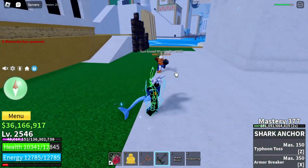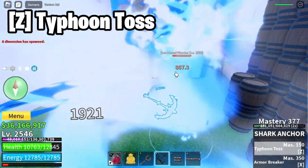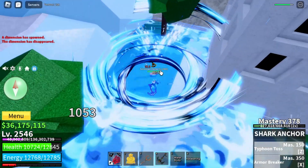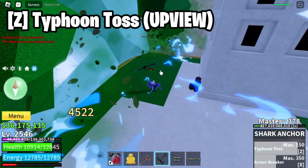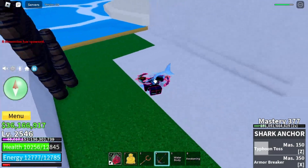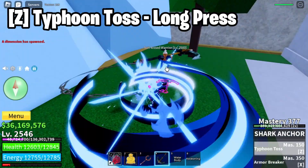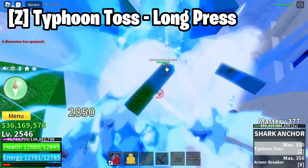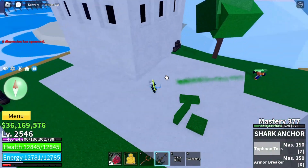The first move is Typhoon Toss and it has two variants. The first variant is the single-target one, giving around four thousand damage. The second variant — long press — gave five thousand four hundred fifty-two damage, so it deals a bit more damage.